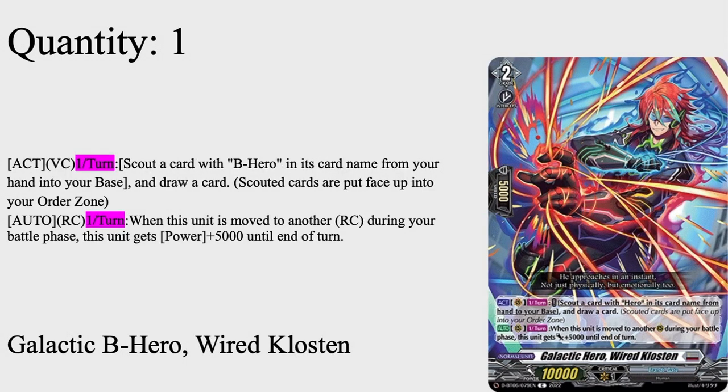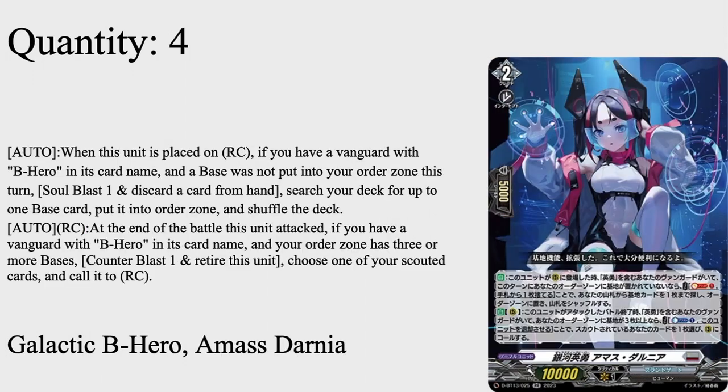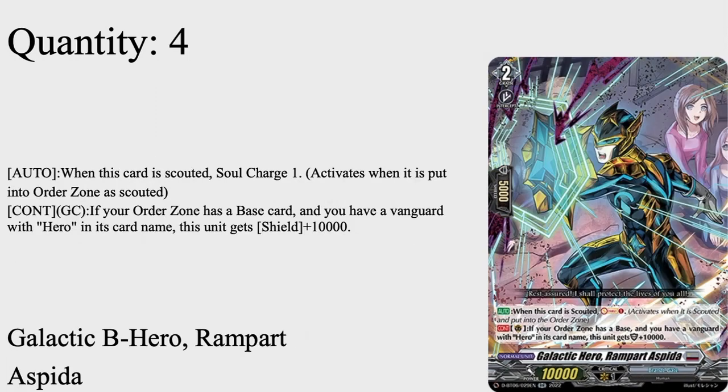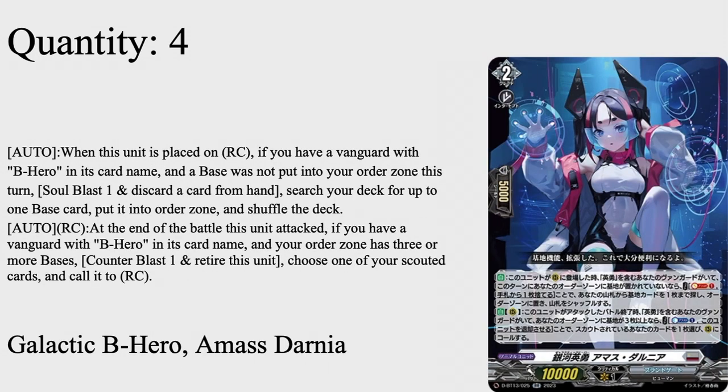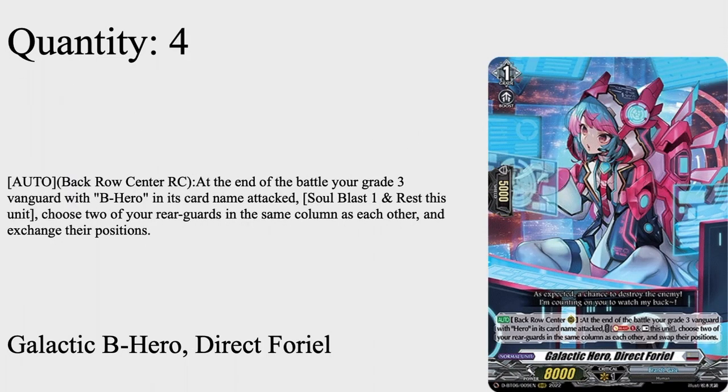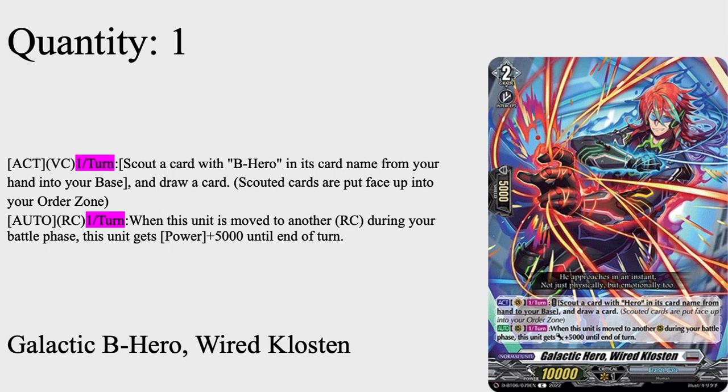One of in the ride deck, none in the main deck: Galactic B Hero Wild Colston. Grade 2, 7.5k shield, 10k base. Active on vanguard circle once per turn: scout any B Hero card and discard it from hand into your base to draw a card — replaces a card for a free draw, and you can combo it with Bold Salos to ditch it, call it back, counter blast, and call whatever you just put in. Auto event rear guard: once per turn when this unit is moved to another rear guard circle during your battle phase, it gets plus 5k power. One of in the ride deck of Colston, none in the main deck.